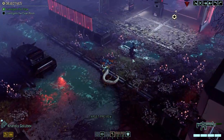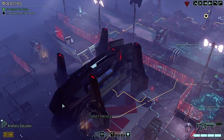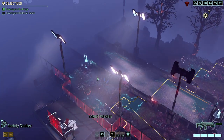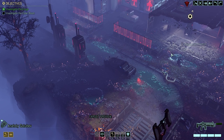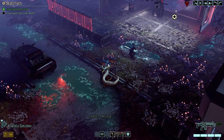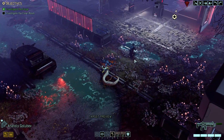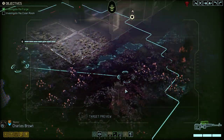As we've established: six down, then the Sectopod, that's seven. A viper and a friend — that is nine. Then the pack of three — that's actually twelve. So we have three more to go, plus the Chosen.